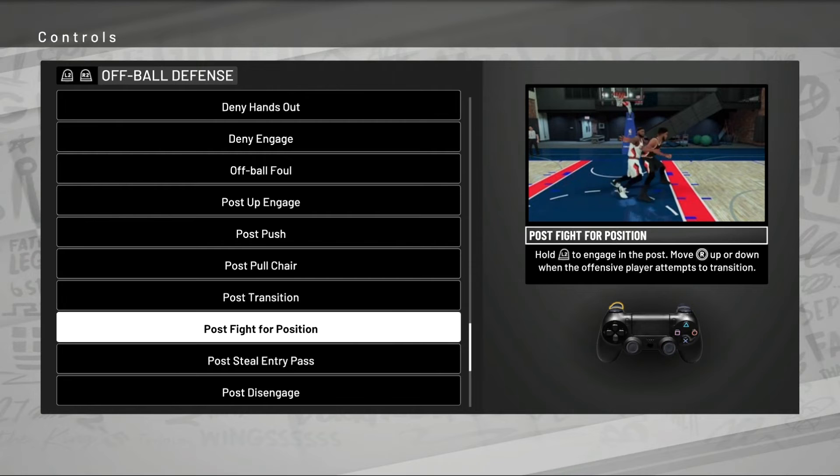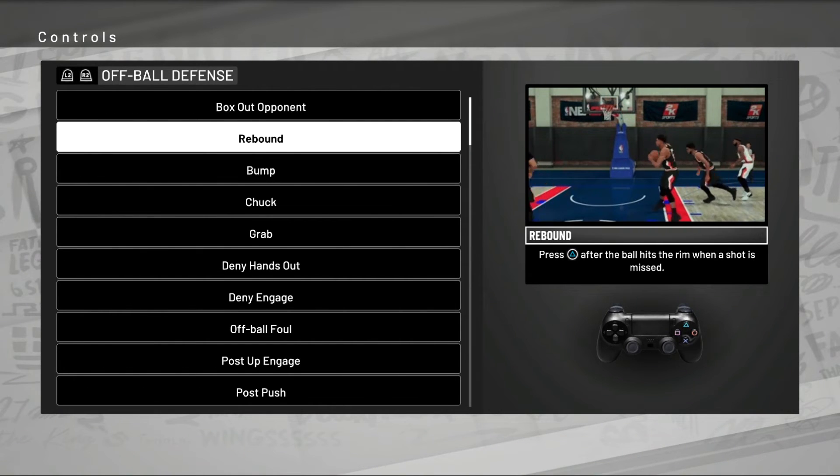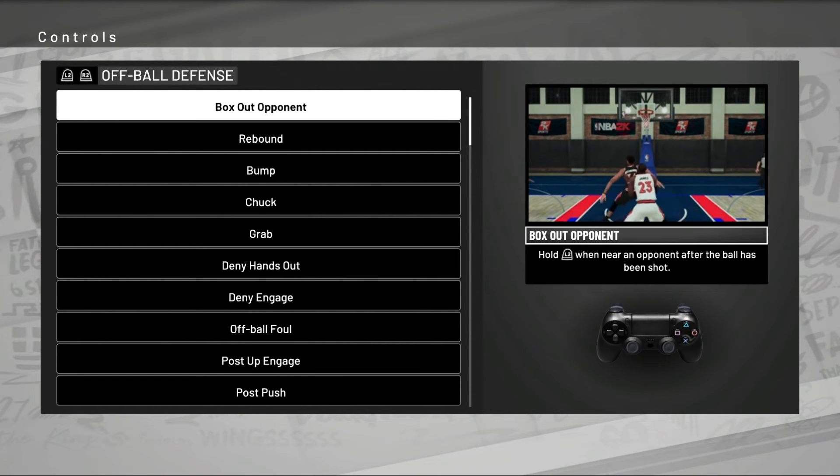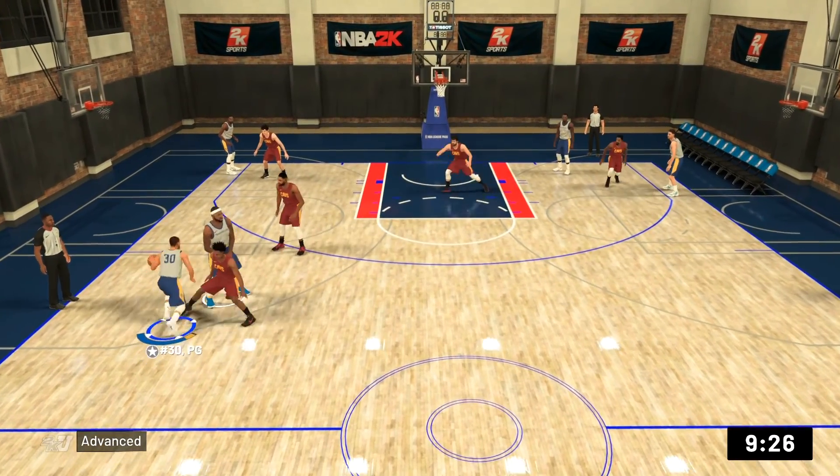It's a lot more move-counter-move — there's actual timing and strategy to it, much more intuitive controls. One thing I know is going to be in the game that I don't see here yet is the new rebounding controls, where you can do swim moves and battle for rebounding position. I know they exist but I don't see them listed here — I may have to test those out too.